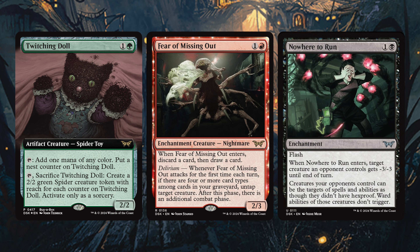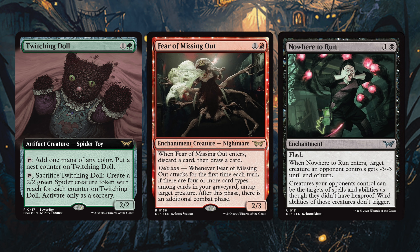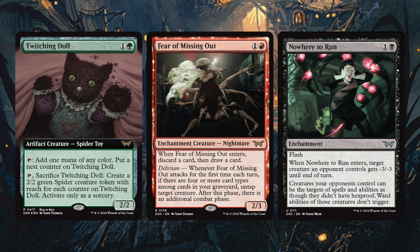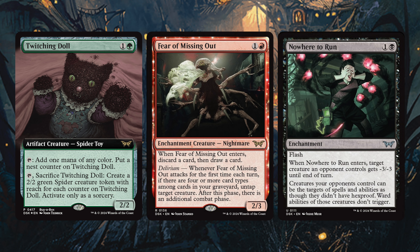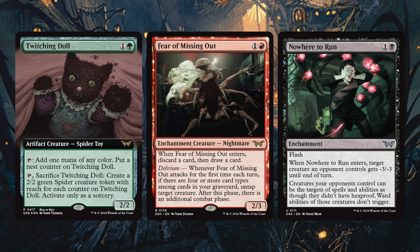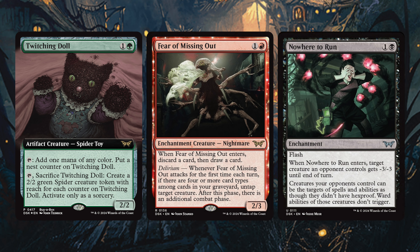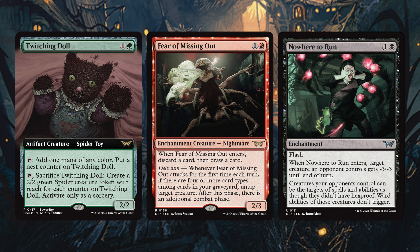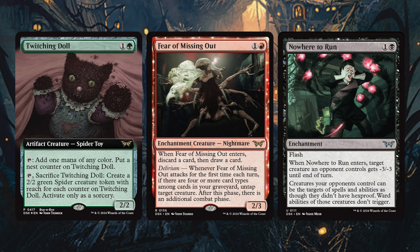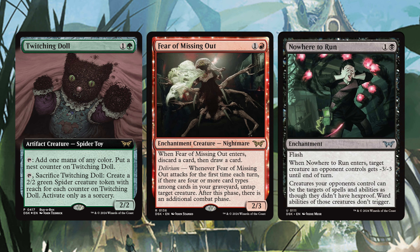Then Nowhere to Run — one and a black enchantment with flash. When Nowhere to Run enters, target creature an opponent controls gets minus three minus three until end of turn. Then creatures your opponents control can be targeted by spells and abilities as though they didn't have hexproof, and ward abilities on those creatures don't trigger. It's been a long time coming that we needed a card that negates ward. Getting rid of hexproof as well is also pretty big — there are certainly a lot of decks with very good hexproof creatures you just want to get rid of.